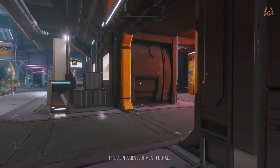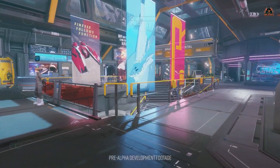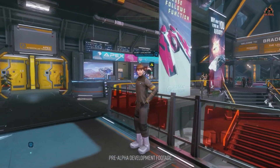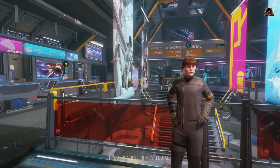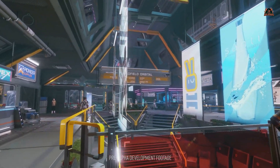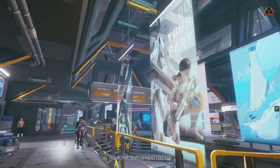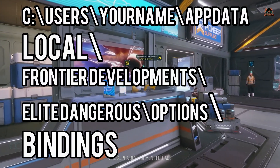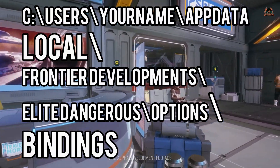Key bindings, for those who don't know, map your keyboard to functions within the game. Sometimes the alphas and betas that have come out in the past have screwed with your settings in regards to this. So it's always good practice to back them up. You need to go to Windows Explorer.